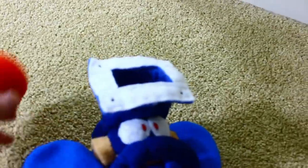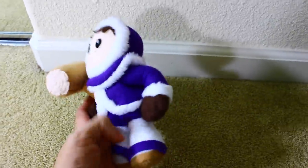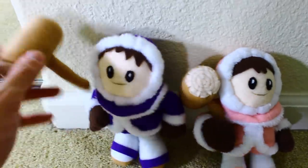Here is Dust Man from Mega Man 4 — my favorite robot master of all time. One cool thing about this plush is you can put stuff inside of his head and then launch it, like so. Here is Popo, and here is Nana. Both Ice Climbers have removable mallets, and they have bendable arms.